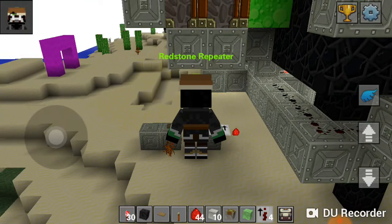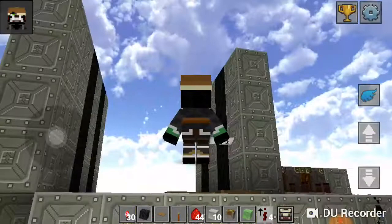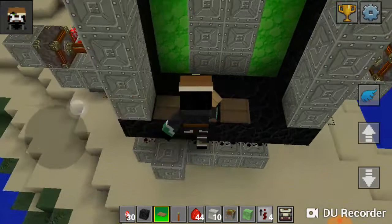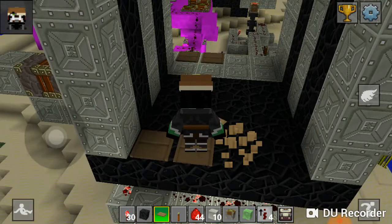Now you can see this is a fully functioning door. I just realized these two sides are not in symmetry — but now it is in line. Please make sure to leave a like if you enjoyed, and if you really loved it please consider subscribing. This has been Deep, and I will catch you in the next video.